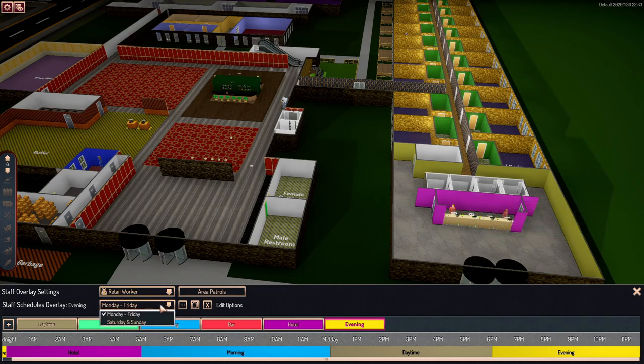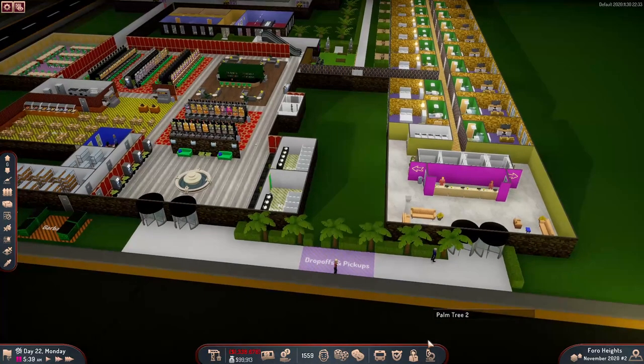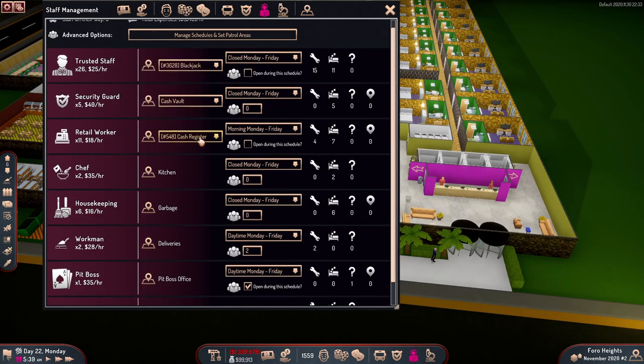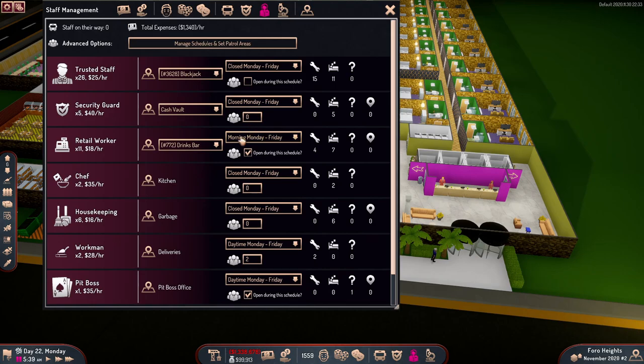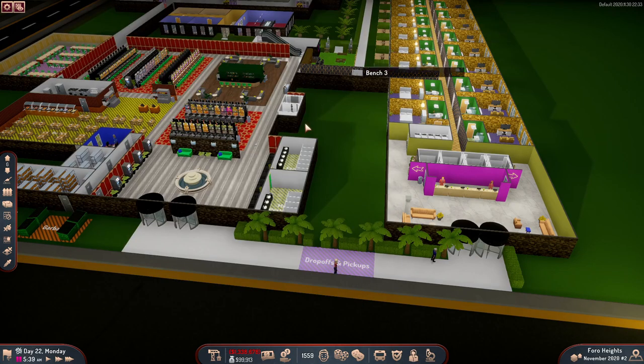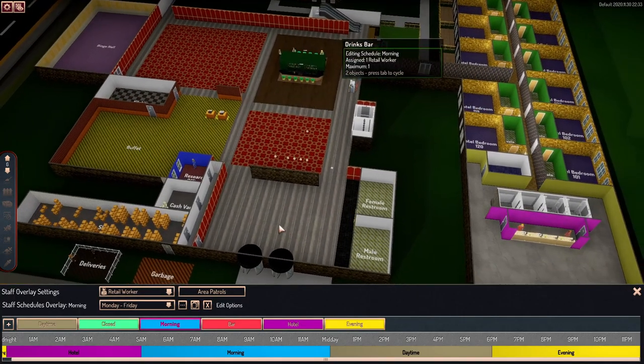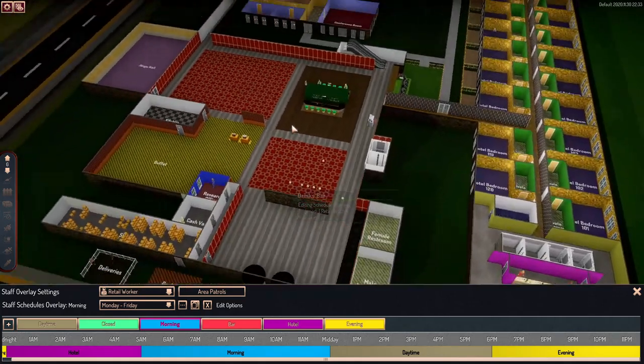Another way you can do this: once you have everything set up, you can go into the staff hub, go into your retail workers, select your drinks bar, and have them open or not open during a certain schedule — instead of going into the schedule manager and trying to find every single piece. Personally, I prefer to go into the actual schedule and look at every single building that I have.